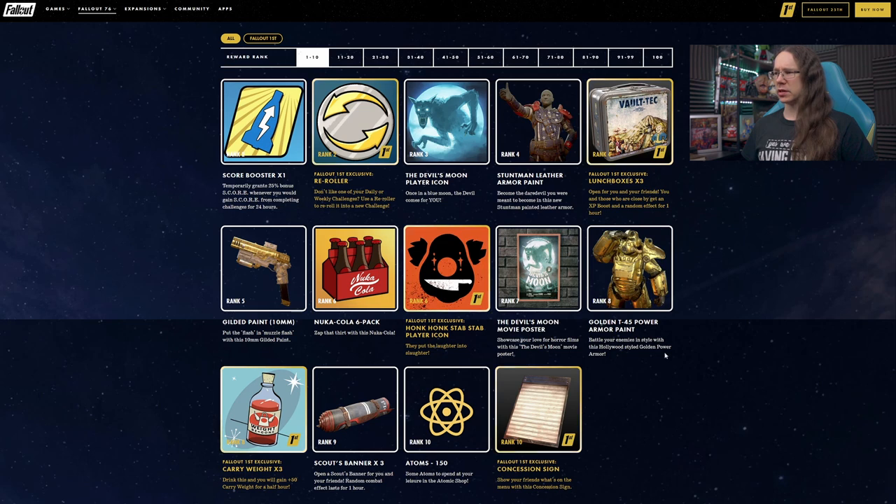We have our first power armor paint — Golden T45. It's hideous, I really don't like that. But to each their own, not going to be using it myself.